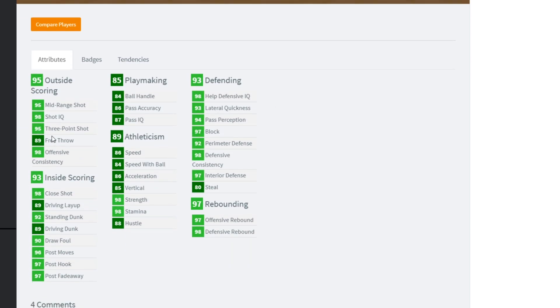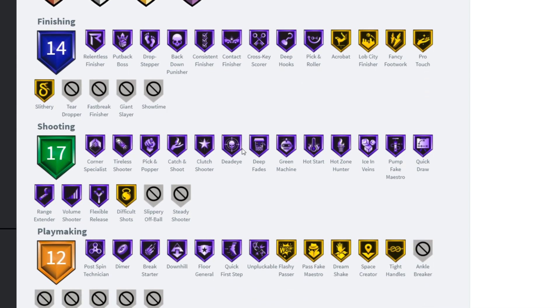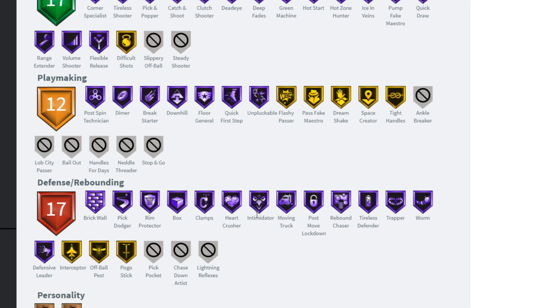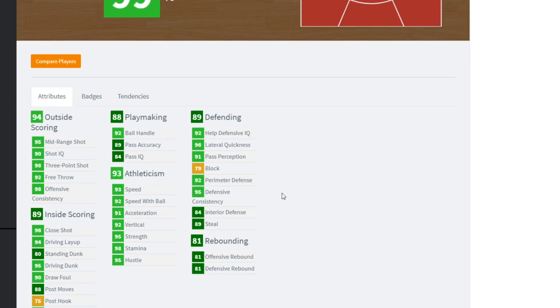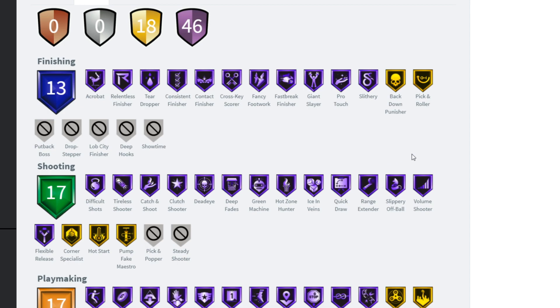Let's look at Marc Gasol: his three-pointer is solid, speed is an 86, driving dunk is 89. This card might be the first one you want to go for — 46 Hall of Fame badges. Hall of Fame Running Center, Hall of Fame Dimer, Hall of Fame Floor General. Even the defensive badges are looking good. This is a bigger W than the Kobe card — you get free pink diamonds, free Galaxy Opals, and you just have to grind. His three-pointer is 98.